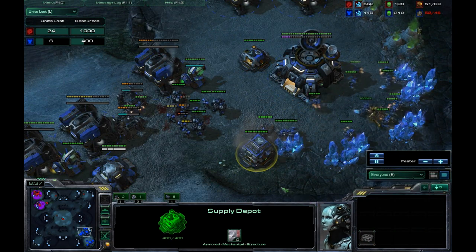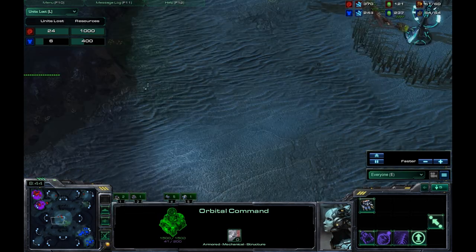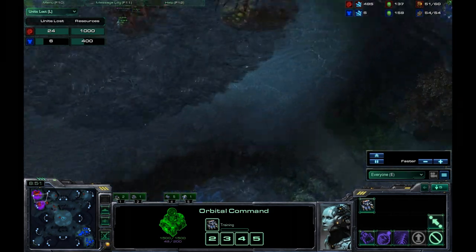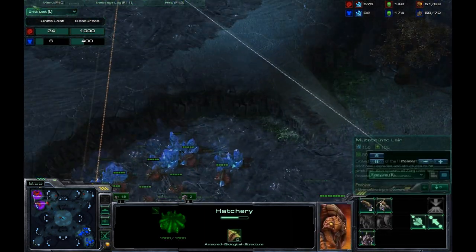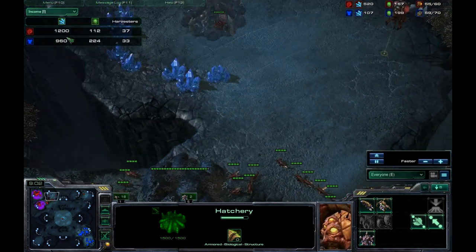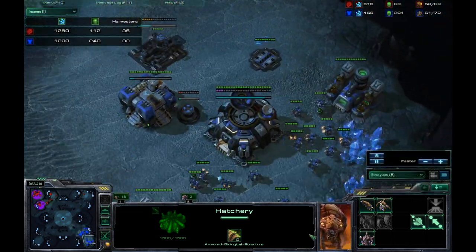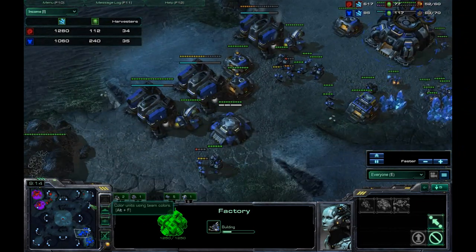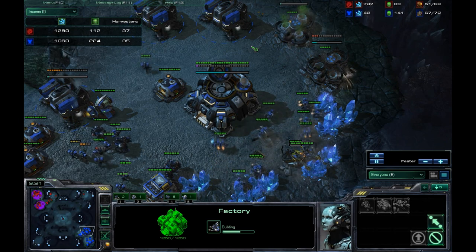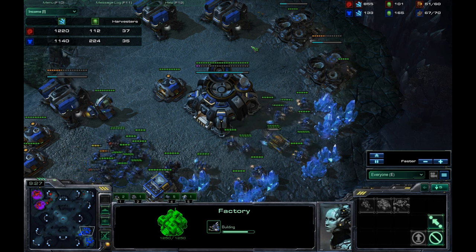That's exactly what I do, and I'm no longer fully supply blocked — still blocked, but not as bad as being in the red. We see the Zerg opponent just falling back, and I feel like he's just going to macro up after this. At this point I'm already a little bit ahead in supply and I'm starting to transition into a mech style of play, because what I notice is that a lot of Zerg opponents have a pretty difficult time dealing with mech Terran.